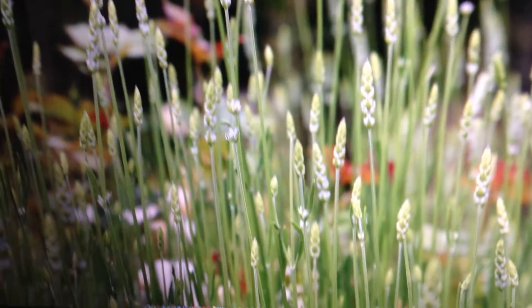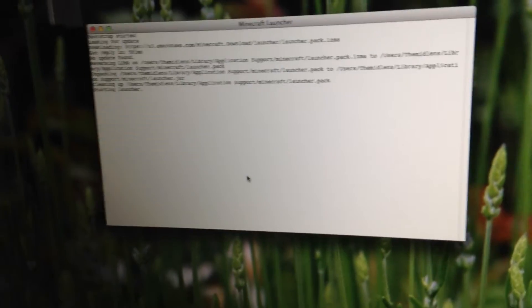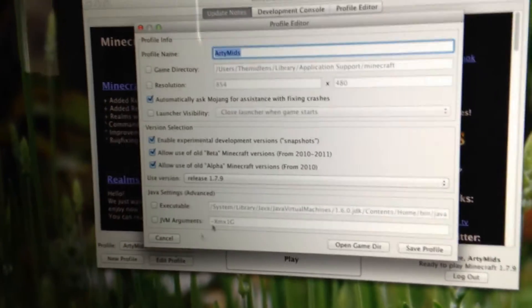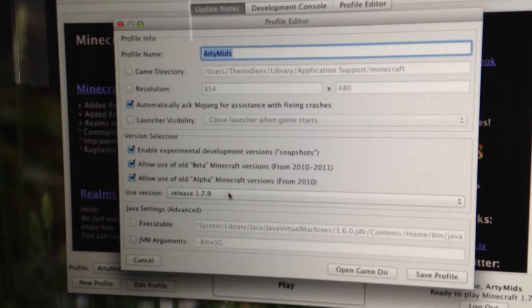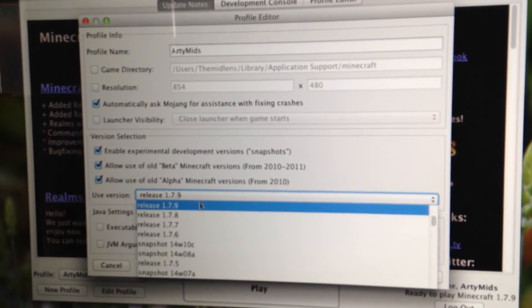The first thing you need to do is go on Minecraft. Click on Edit Profile. It will say Release 1.7.9 on Use Version. Click on Use Version.